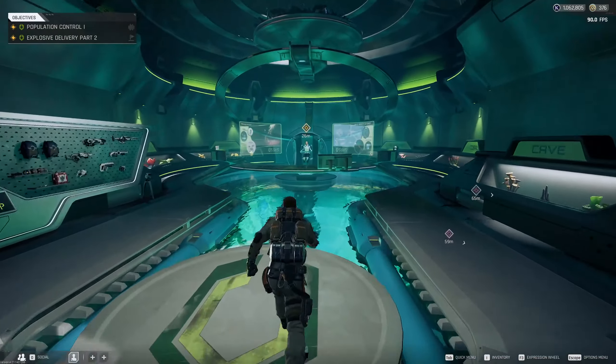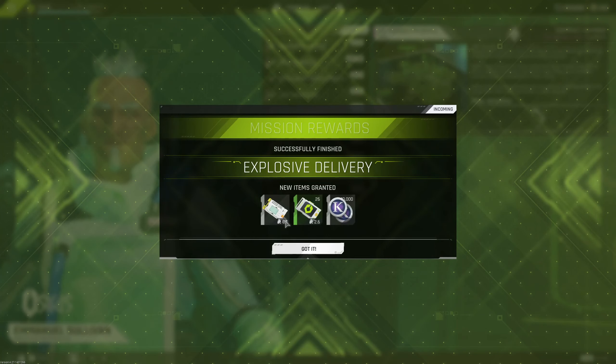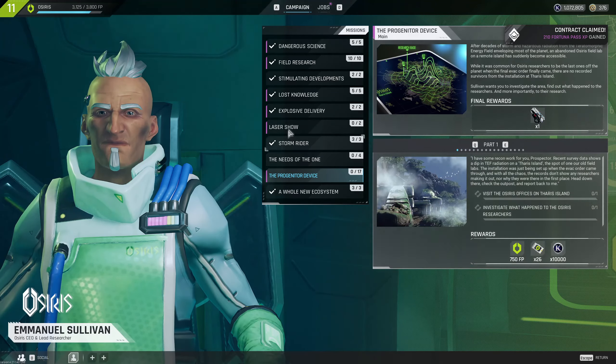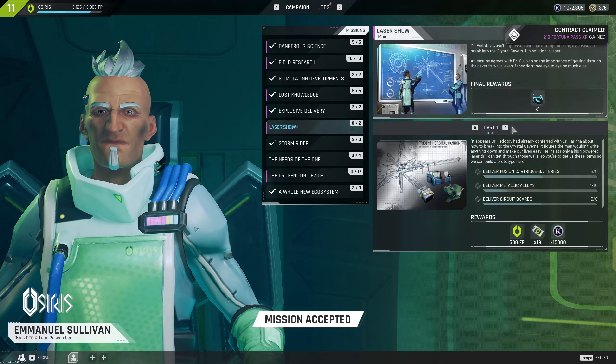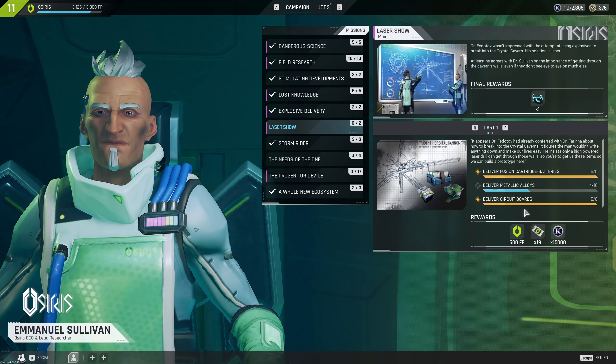We got a Skeleton Key from that one. Laser Show is gonna be the next one - what do we need for that? Metallic Alloys. Okay, so we can do that on Bright Sands. 600 is not gonna be enough to get us to level 12, but we should get enough stuff. We crushed through by selling some stuff - AD level 42 on the Fortuna Pass. I love it when these chain together like this.